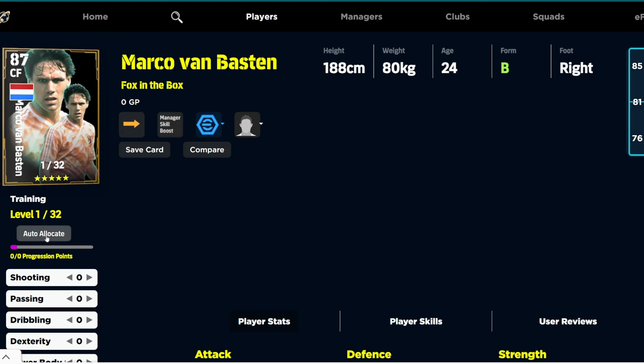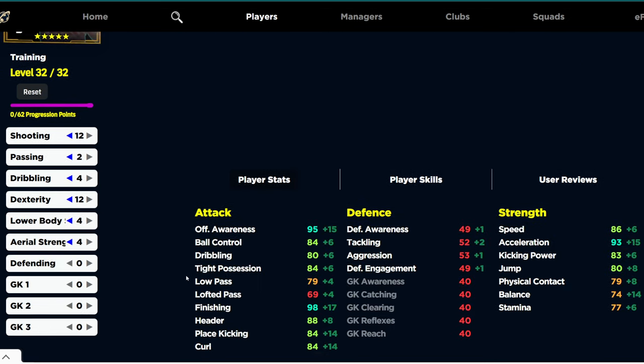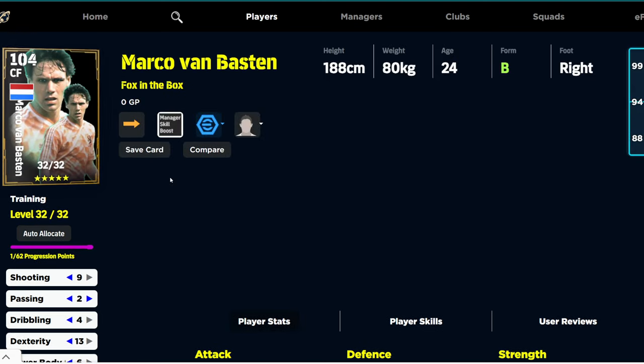Last but not least, we have Marco Van Basten with 32 levels. If we give him the new Patrick Vieira booster, it looks like a very decent card as well — 104 overall. You're going to have max out shooting. Even if you just want 98 shooting to have that curl tie, I'd probably prefer 90 shooting. You can make this card very, very nice. The biggest problem with Van Basten is going to be his dexterity — even with the double booster, you're not going to get that balance up over 80. That's going to be a bit of a concern compared to the likes of Berbatov, but still it'll be a good finisher.